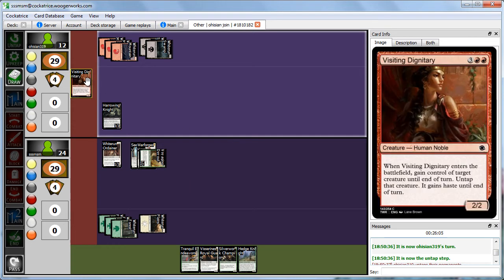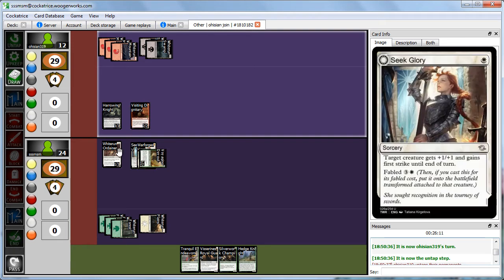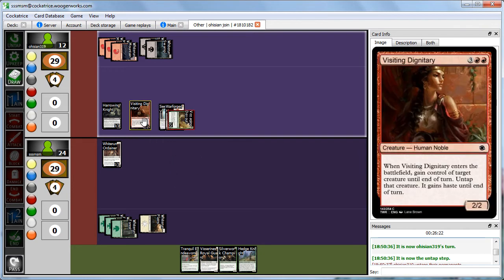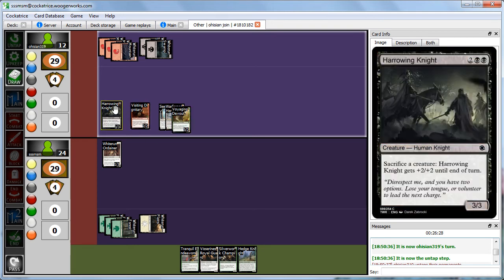Abby puts down Visiting Ginkatari and takes our Voyaging Devout — gaining control, untapping it, and attacking with it. We figure out which creature she'd take — she wants the Devout. She can go ahead and take it, untap it, and attack. Oh no — and she has the combo.